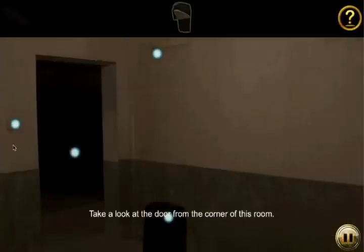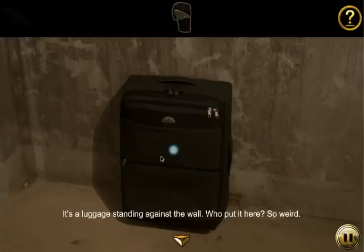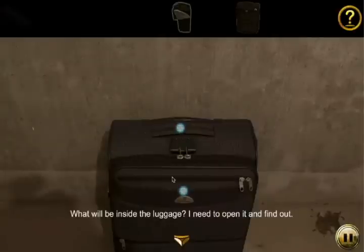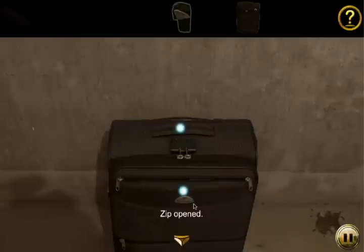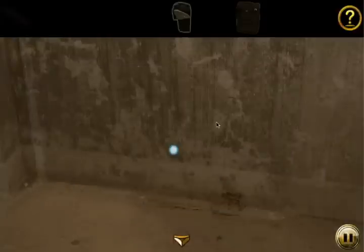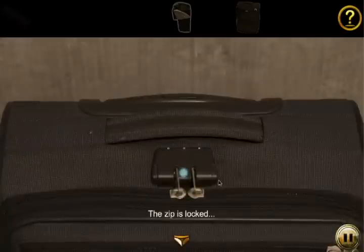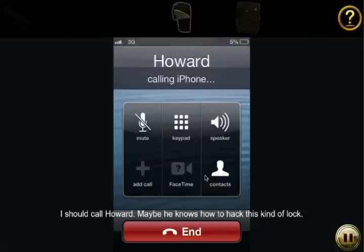This room's also too dark, but again, puzzle solved. Oh, luggage. Doesn't seem painful at all. Let's use it. Is it Mike? Let's see — if we use it like an item, right? The zip's locked. We can't open it, so we'll call Howard, our private detective friend.